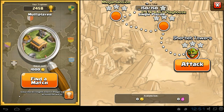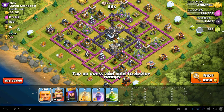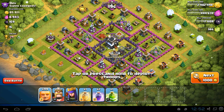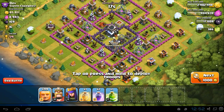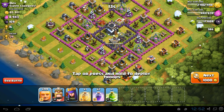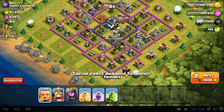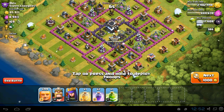Alright guys, found a base that I think maybe these giants could handle — not very developed, Town Hall 9. As you know, these giants won't be a DPS type troop, so it's going to be very slow going through those walls.